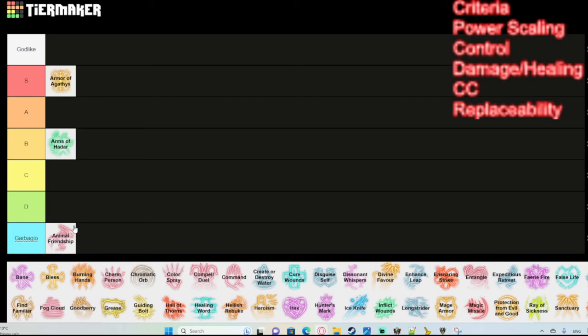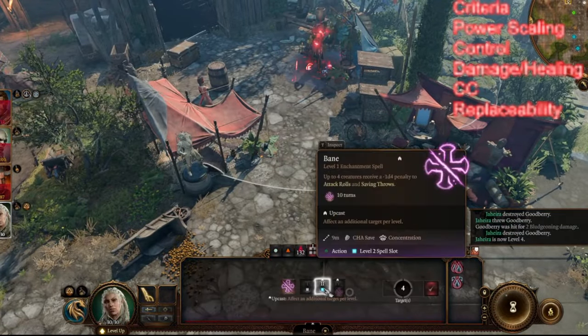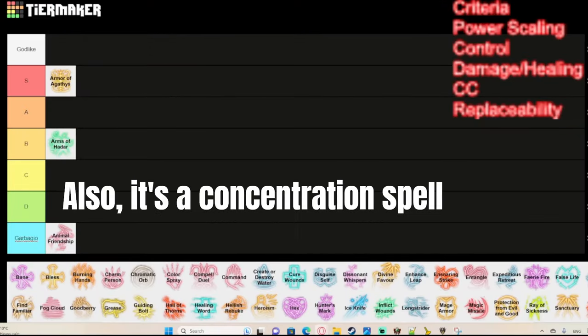Up next we have Bane. Bane is a pretty strong debuff — you give up to three creatures a 1d4 penalty to saving throws and attack rolls. When you upcast it, you can target additional creatures. It's a decent debuff and a way to nerf enemy saving throws, but it's not amazing.